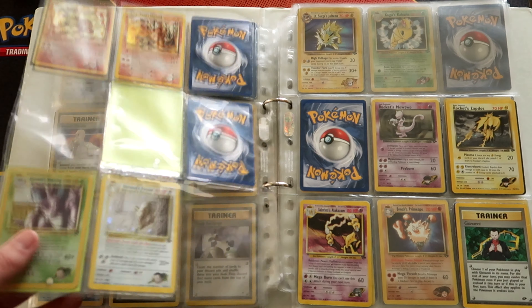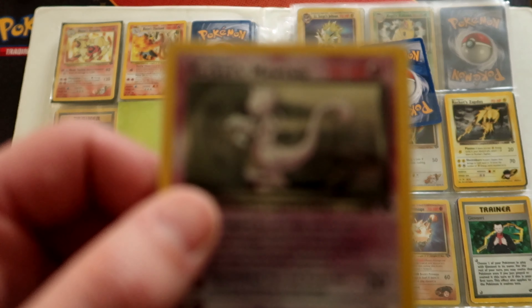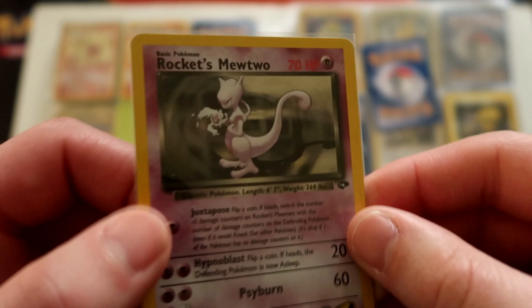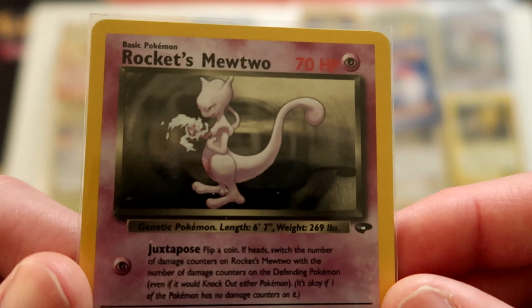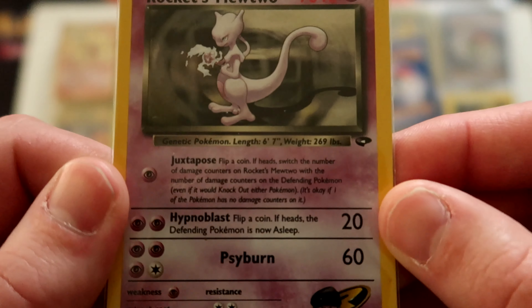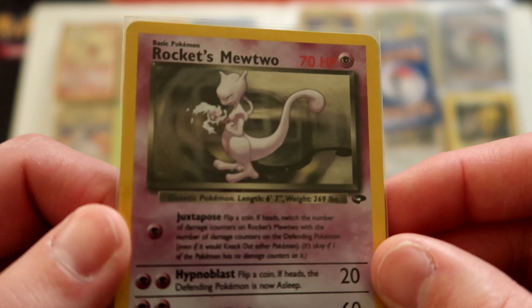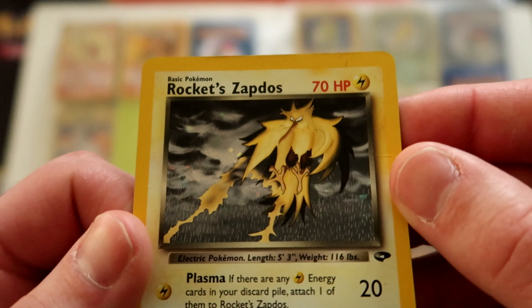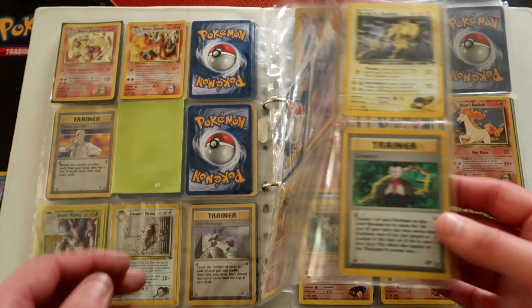Giovanni's Nidoking looking absolutely menacing. Rocket's Mewtwo — this is one of the only cards with a smaller border and smaller picture. Look at that — Cyburt definitely took some influence from the way this is laid out for future Mewtwo cards. Rocket's Zapdos looking absolutely terrifying — the thunder, the rain, epic artwork. And then foil Giovanni — that's the only one I've got.